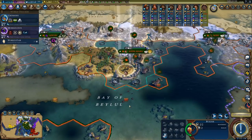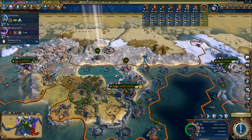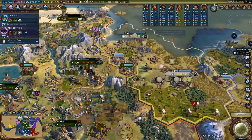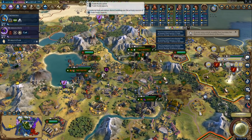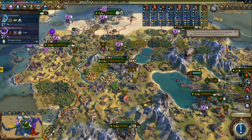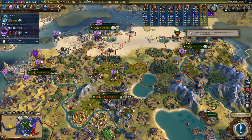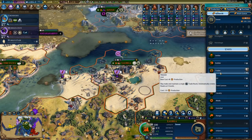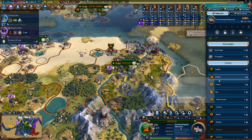Still waiting for Liang to finish the move. We got 35 gold from the camp — our gold situation is quite good. I will be getting more trade routes soon; we are at 6 out of 8 at the moment, because I just finished two lighthouses. Let's just queue it up — it won't take very long. I could faith-buy a trader, but there's just no need; it's only 2 turns.